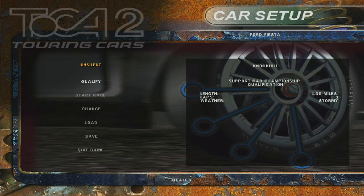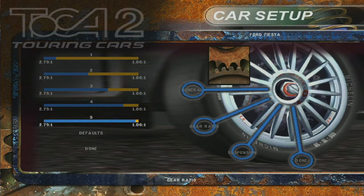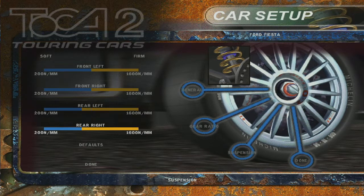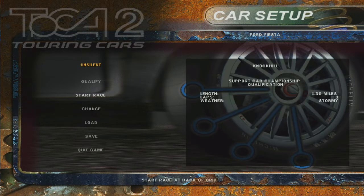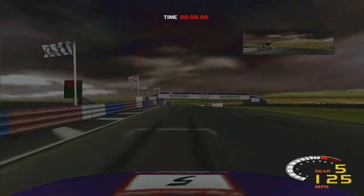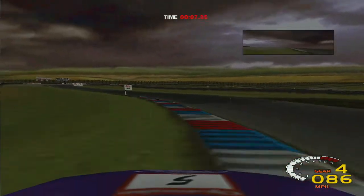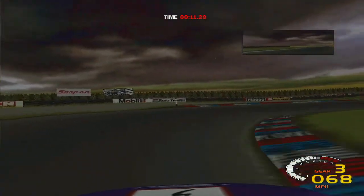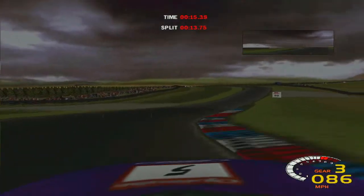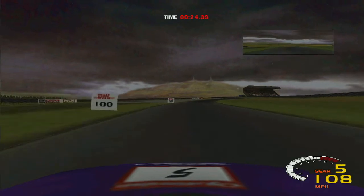The race results are the same as the championship standings because it's one race. And now we're on to Knockhill. Stormy conditions for Knockhill — going to wets. If we're going to do that, let's adjust setup. With the suspension, if it's wet, let's knock that down. Now, Knockhill — I know there's a tri-oval at the bottom. I don't know much else about Knockhill, I'm not going to lie. It's the Scottish one, right?